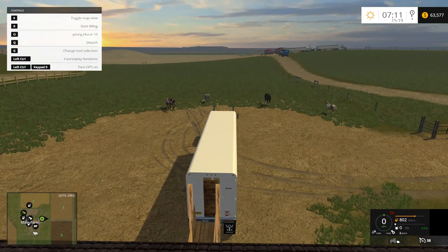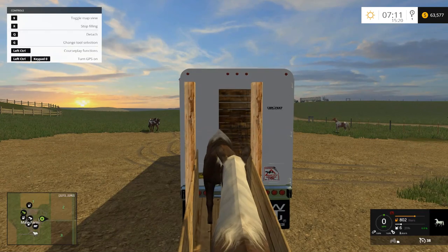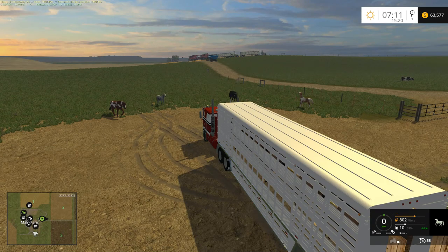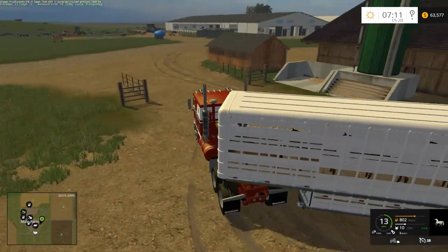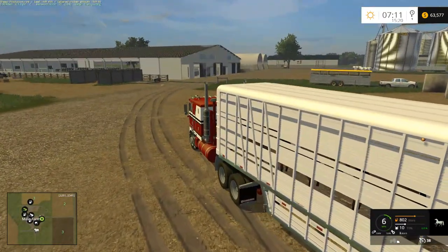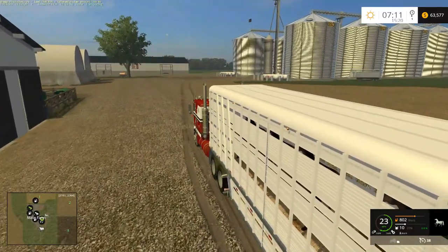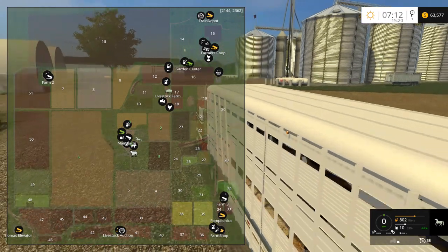We're going to load them up — not sure how many this trailer holds, we'll find out. There we go, see the horses getting loaded. It doesn't appear you can open the back door on this trailer. We can actually see them in there, that's kind of cool. Someone also commented that there's an updated version of the Joskin trailer that holds horses now as well — I didn't come across that one when I was looking.